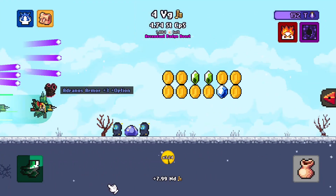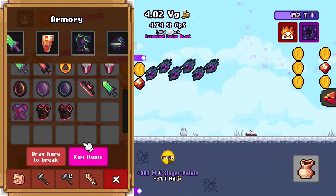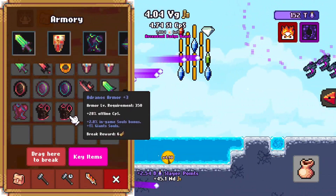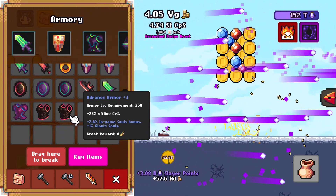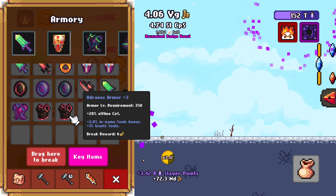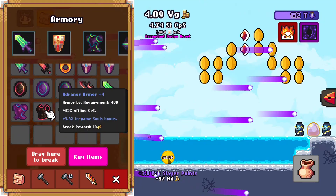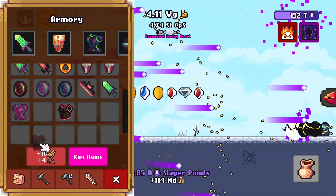We get another chest — same one plus three. That is what we need. The only issue is we need that to say excellent. Excellent. Well, you know what? This one can go into the trash.